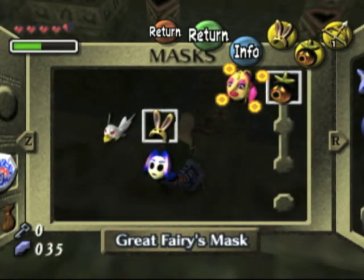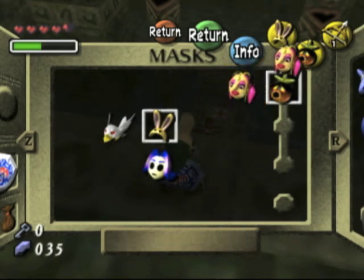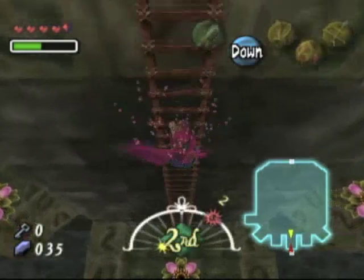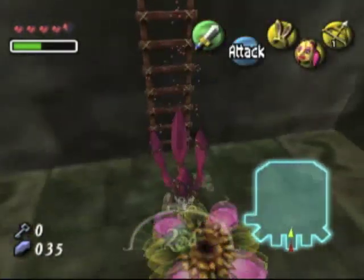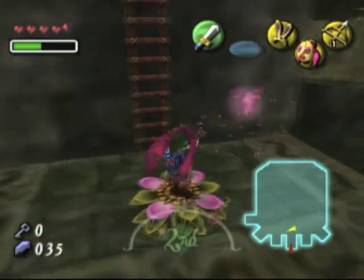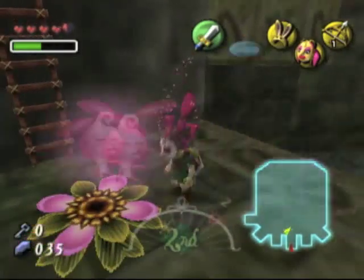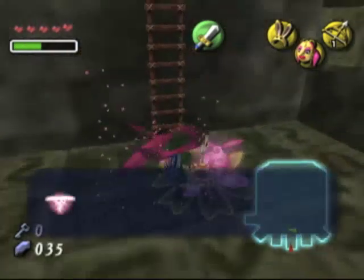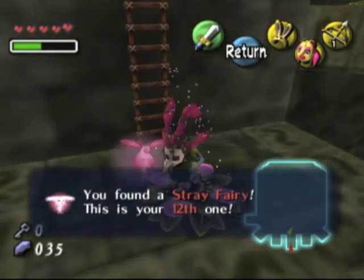We're gonna put on... I'll put it on the down one. Link's gotta put on his fabulous mask again — we all know it's his favorite. Come here, fairy. She's spinning around me. Sometimes you gotta get in their way, like that, or they'll just keep spinning around you. It's so annoying.